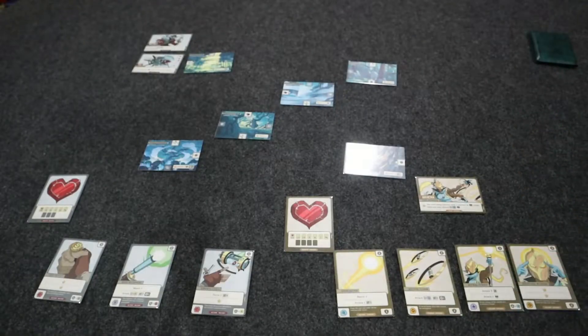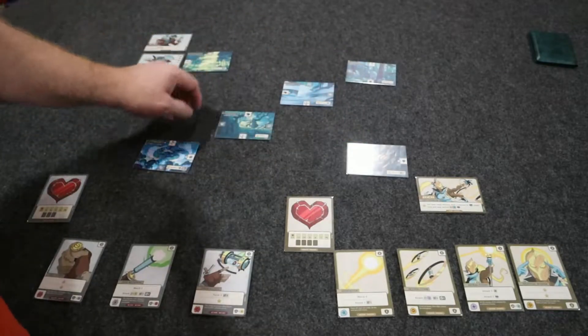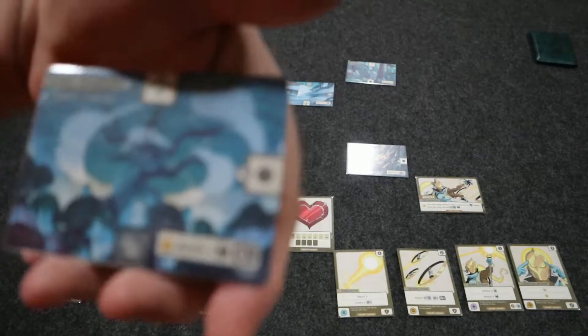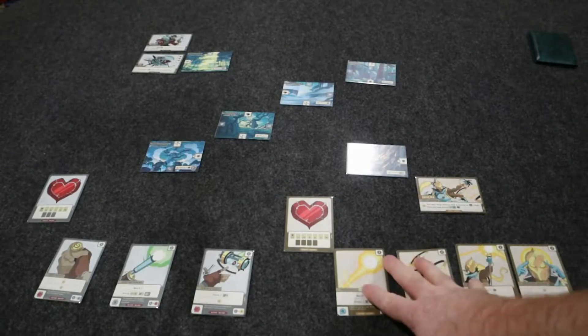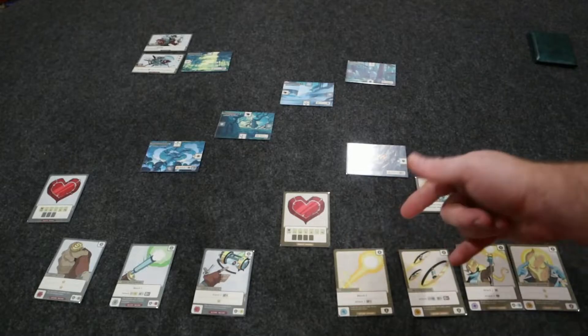In the game of Battlecrest, you're going to set out your region locations in a specific pattern — across like this with these ones here. They're all going to be marked by 'start,' which is the start side of each of the locations. Then each player is going to get a character. In the base game there are two characters, and this is going to be a head-to-head skirmish-style game.